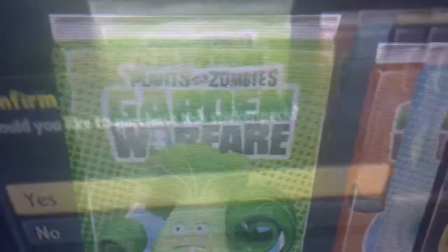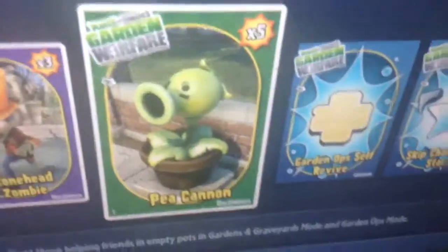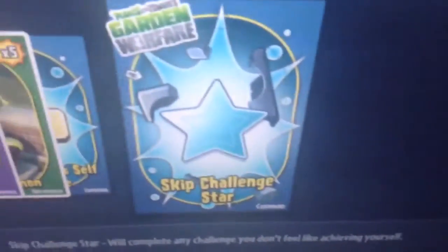First we have the reinforcement pack, where what it gives you is a bunch of like zombies and all that, plants, summon old plants and zombies — also apparently gives you skip cards and some revive tokens on rare occasions.